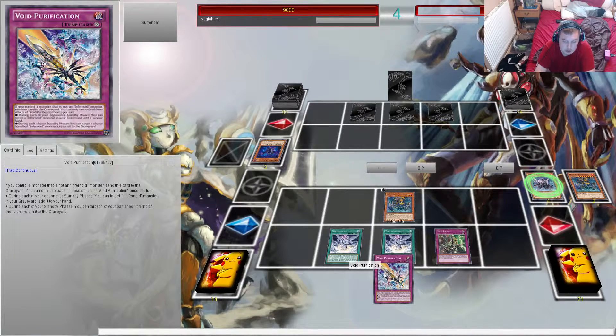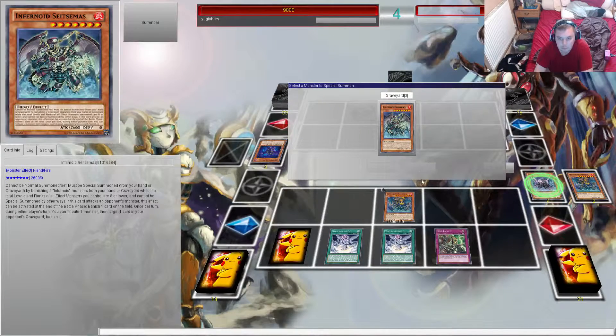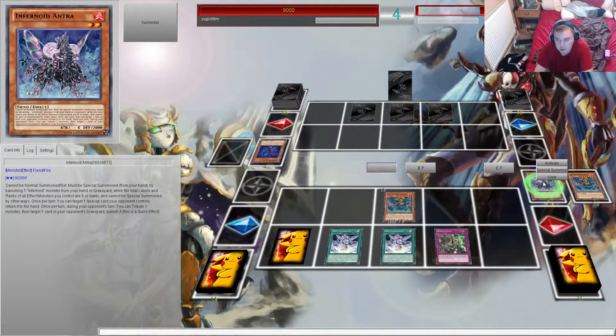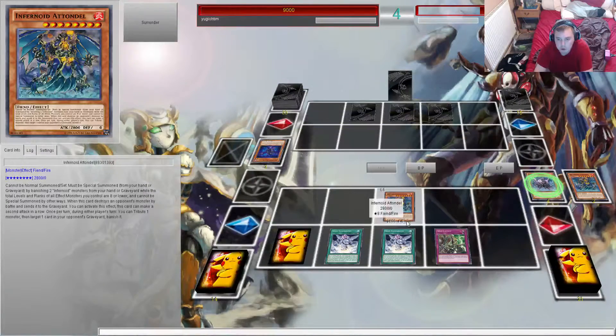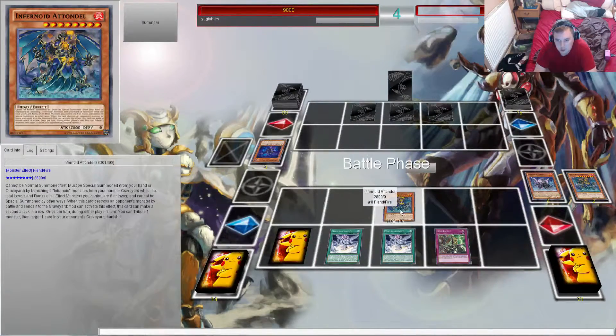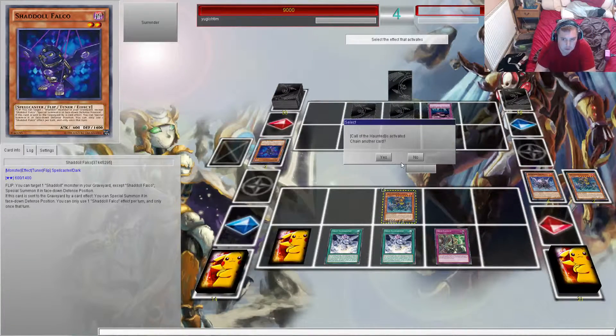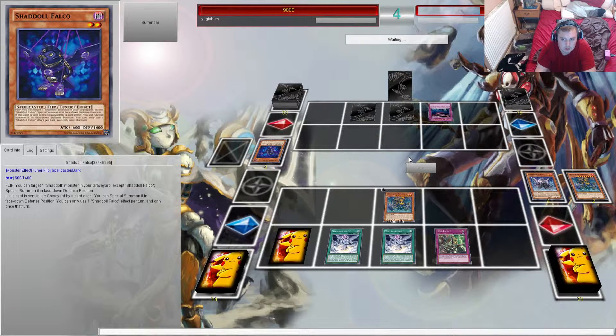If you guys don't stop Purification, I will pretty much go for it. I'm going to do this — it's a stupid play but I'm going to do it anyway. Actually no, I'm not going to do it. Let's go for the attack, I'm going to do more back row. Just going to summon the Foulclaw, which is fine because I do more damage.